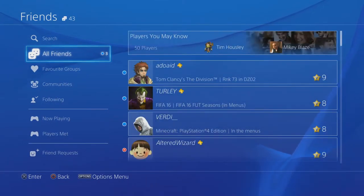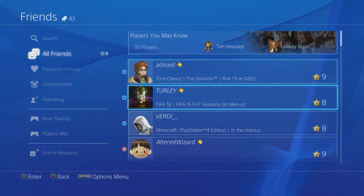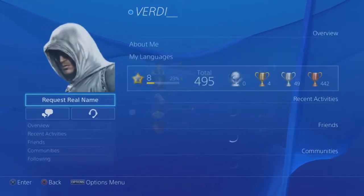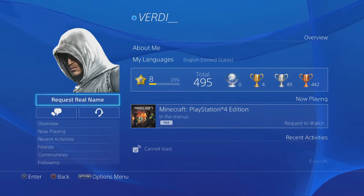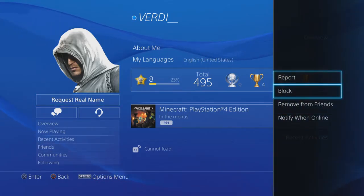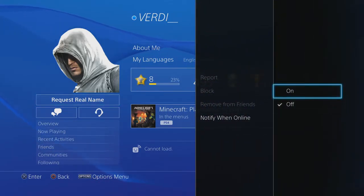Go across to your friends list and pick whichever friend you'd like to have notifications for when they come online. Click on their name, then click Options on the PlayStation pad, and there you go — you'll see it at the bottom: Notify When Online.